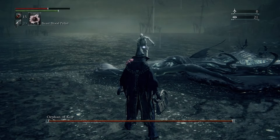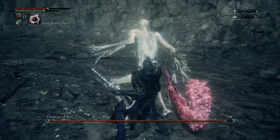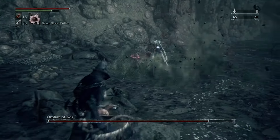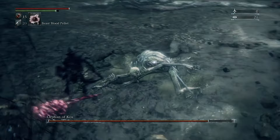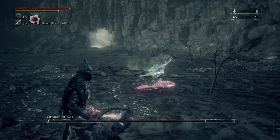When he has his distance from you, he'll pretty much do one of three moves. One's going to be the jump, one's going to be where he comes up and tries to hit you with the placenta, and the other is where he throws a little red ball at you that sort of blows up. If he comes at you and tries to hit you, just simply dodge to the left or to the right and you can avoid it pretty easily. If you want to get one slice in, you can, but it's not necessary.